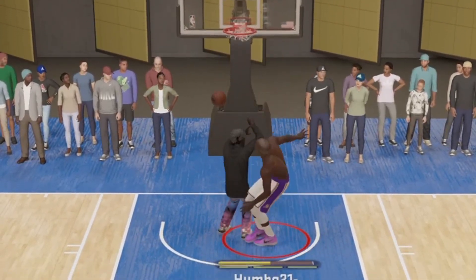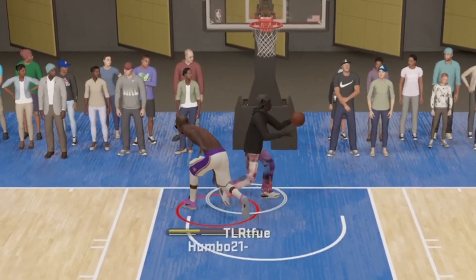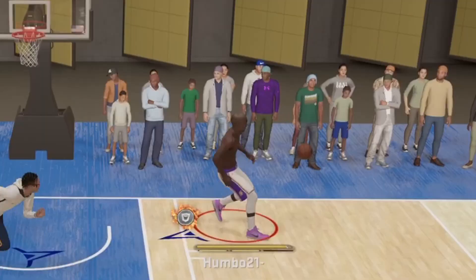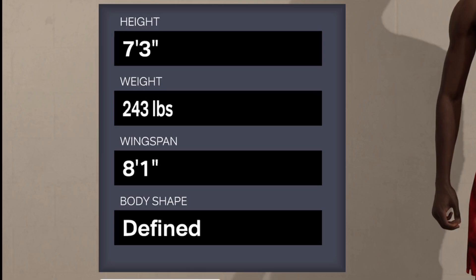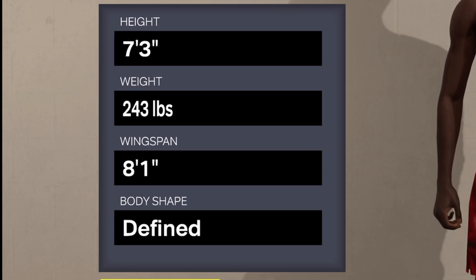Alright, so this is how to make the most toxic 7'3 center build in this game. I promise you guys, I made this build for this video and I'm not using it after this, because honestly I just kind of feel bad. For the position, you guys are going to want to go center. The most toxic body settings possible is going to be 7'3, 243 pounds, and 8'1 for the wingspan — max height, max wingspan, very overpowered for an inside center build.